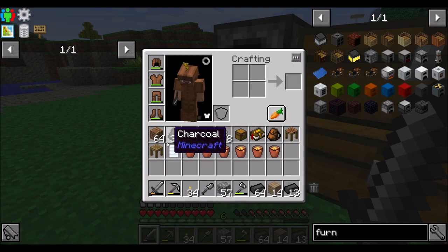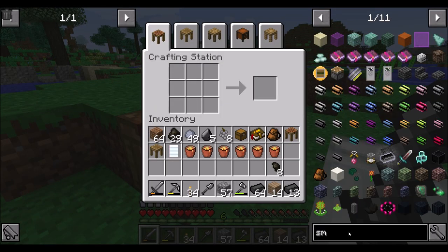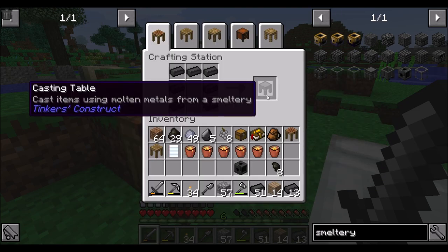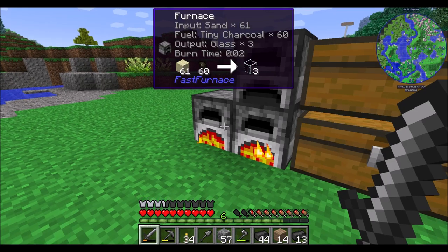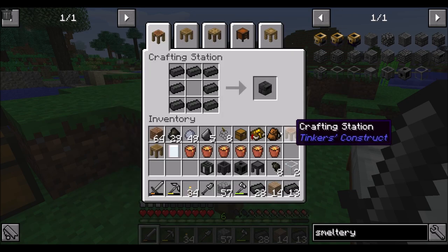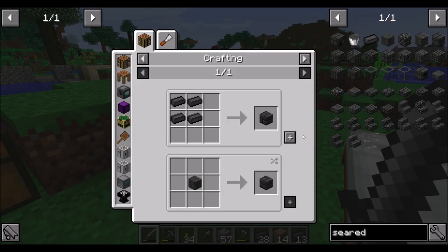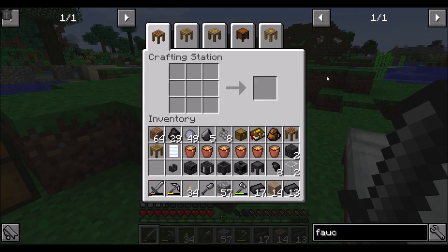So now we've got seared bricks. We're going to need a smeltery drain for sure, we're going to want a faucet, we're going to want a smeltery controller and a seared tank for which we need some of that glass that we're getting. Quest-wise, what else do I need? Two seared bricks and a faucet? Easy.